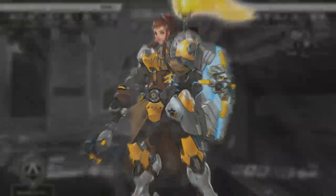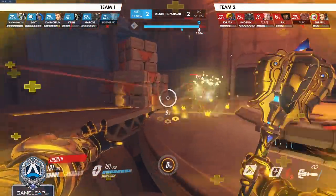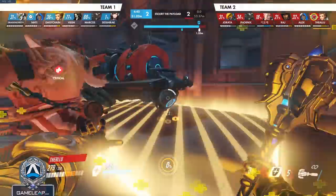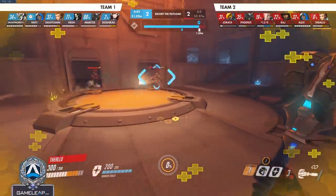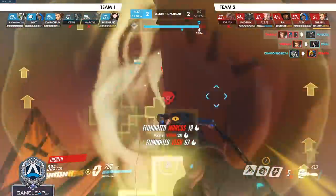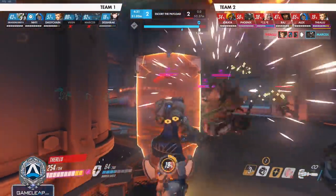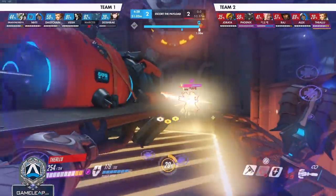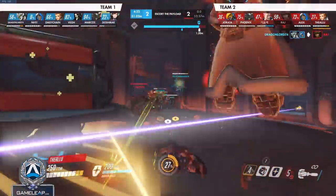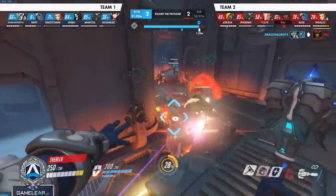Moving on to character number twelve, we have Brig. Firstly, you need to use natural cover, just like with the Sigma example. A lot of lower-ranked players think Brig is a poor hero, even though she's played all the way up to the high ranks with an incredibly high win rate. Her shield is really just made to block big powerful cooldowns or burst damage — you don't want to face tank damage with it. You really want to be using natural cover for the majority of the time. The next thing you need to do is get your Inspire percentage up — hitting your primary fire or whip shot every four seconds will reactivate Inspire, so try to do that each and every time.